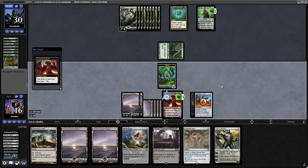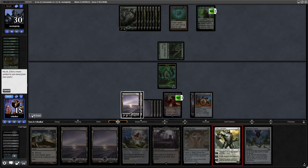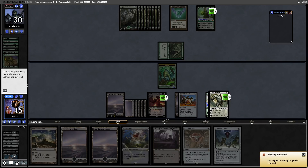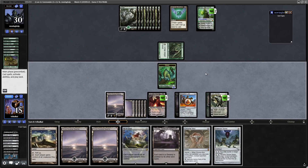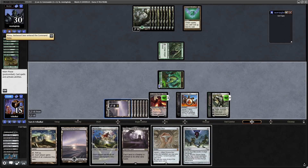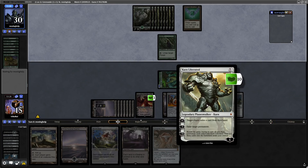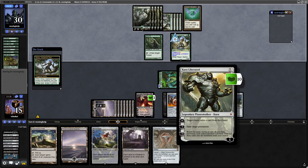We'll draw with Ob Nixilis first to see if we can make better use of the lands. Alright, Oblivion Stone — that's more board wipes. Let's get down this Karn and force our opponent to exile the card in their hand. We got an Epic Confrontation — target creature gets plus one plus two and fights. I don't mind seeing the back of that. Play out a Swamp, and we might as well get down the Oblivion Stone. Let's get rid of Nissa, get down the O-Stone, and pass the turn. The ultimate on Karn is minus fourteen — you put those cards onto the battlefield under your control, so we basically wipe out all of our opponent's permanents.